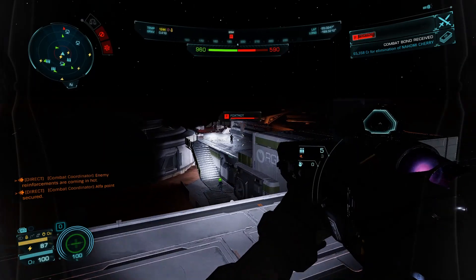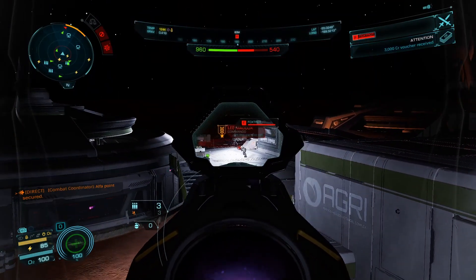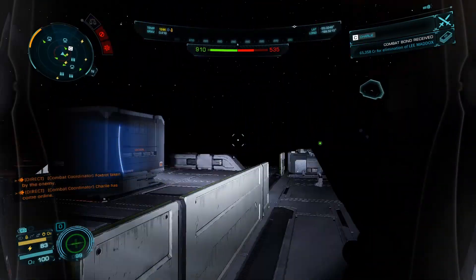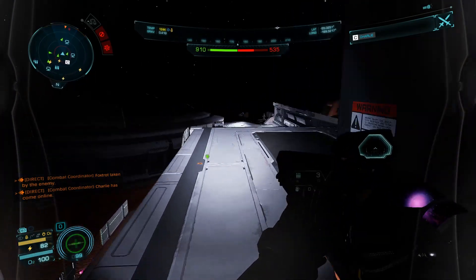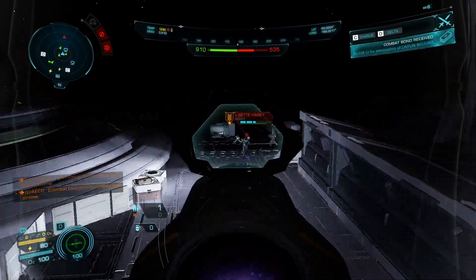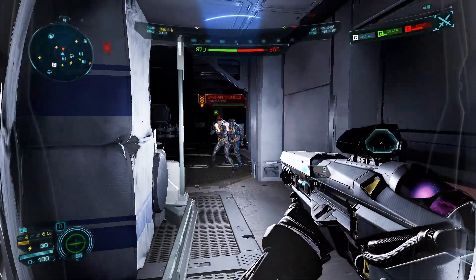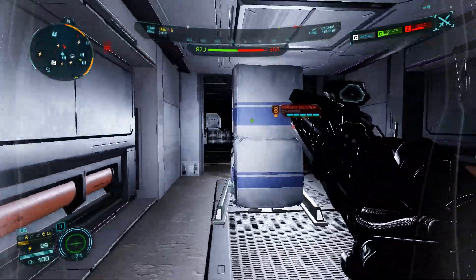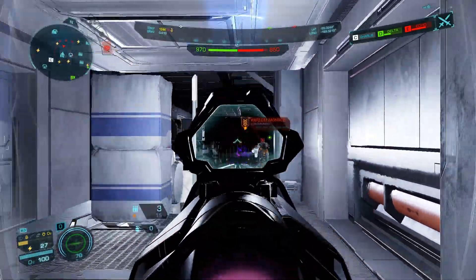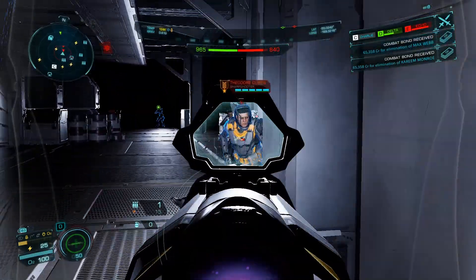I don't think the Executioner would be very effective against human players because they can just sidestep out of the way, rendering the gun fairly futile. In fact, some players did try to use it on me in a conflict zone once, but after they realized the error of challenging Elrond's champion with such a puny weapon, they gave up and went back to standard laser and kinetics.